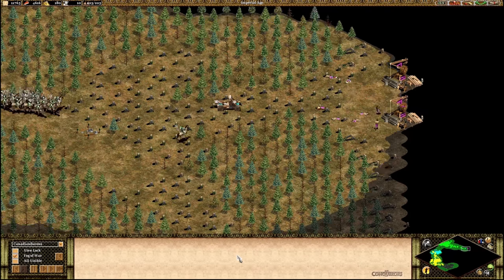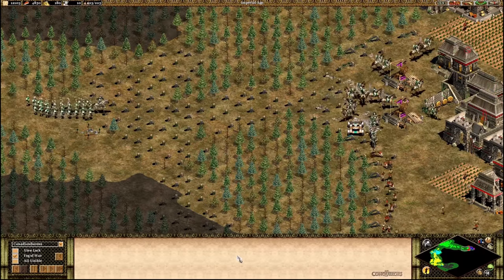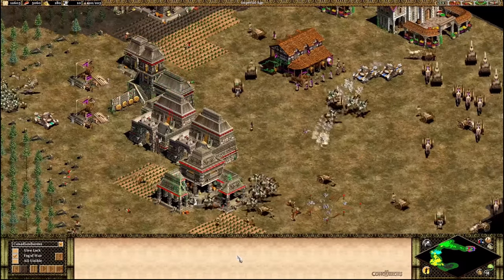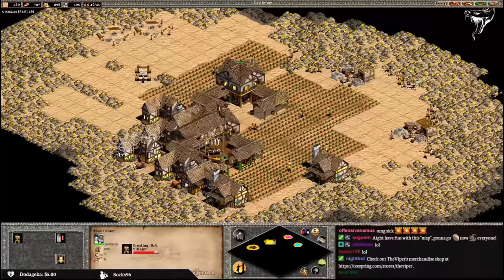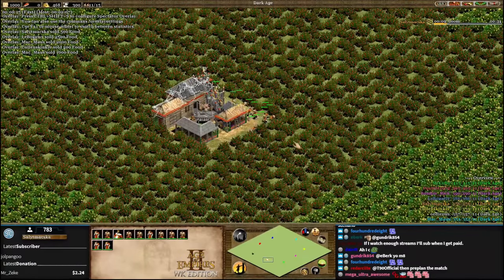It's obviously a very silly map that's meant to be played casually and is also noob-friendly, as you cannot be rushed and your allies can help much easier if the game is balanced. After the initial success and explosion of Forest Nothing, other quote-unquote nothing maps have also emerged — so we eventually got Relic Nothing, Gold Nothing, Stone Nothing, Berries Nothing, and so on.